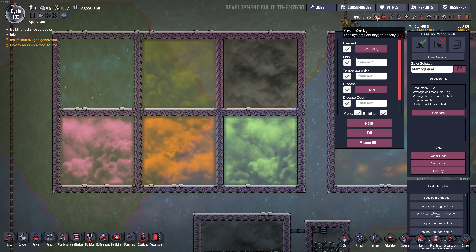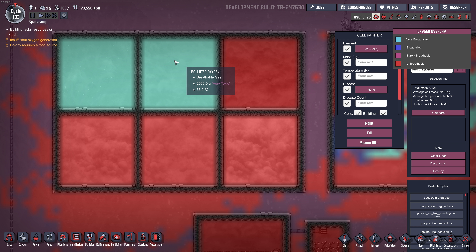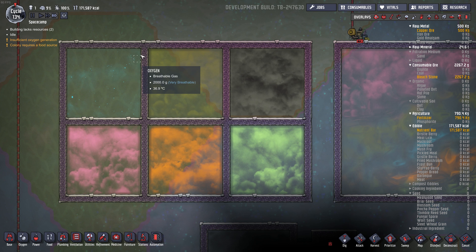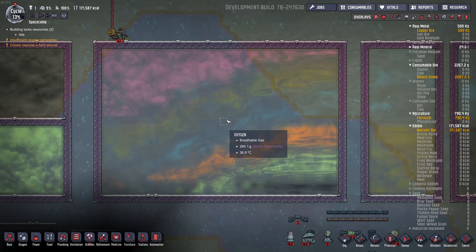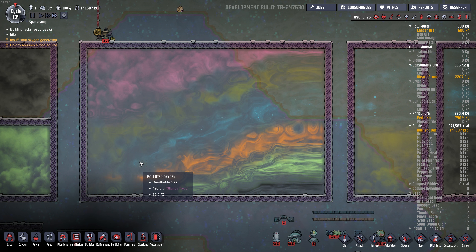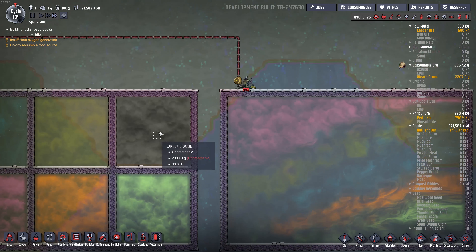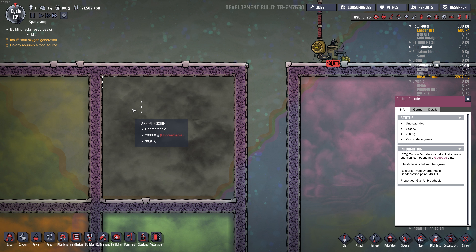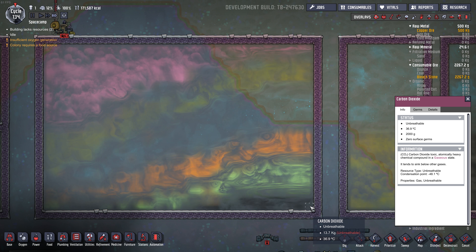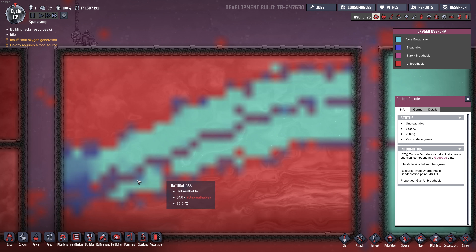There's a gas overlay you can use in the top right, or hit F1. It shows what's breathable and what's not — Oxygen and Polluted Oxygen are breathable; the other four are not. I've got a box here where I destroyed all the walls and let the gases settle. Hydrogen floats to the top left, then Polluted Oxygen, then Pure Oxygen, Natural Gas, Chlorine, and Carbon Dioxide sinks to the bottom right. CO2 that started at 2,000 grams per tile has been compressed down to 13 kilograms by all the other gases.